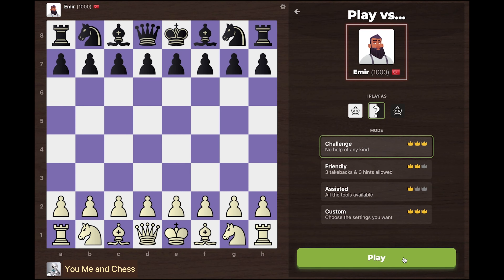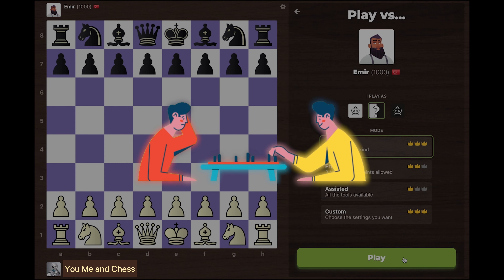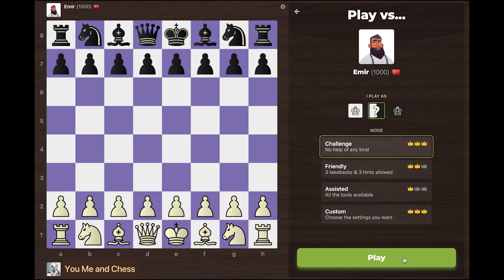If you want to beat the chess bot Amir, you need to learn how to exploit the weaknesses in his play. After playing a couple of games with him online, I have made a list of the typical mistakes that he makes in his games.